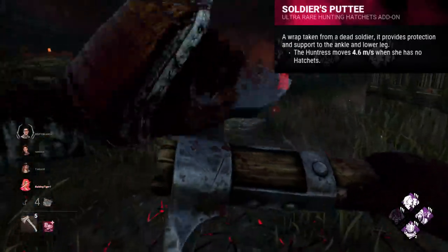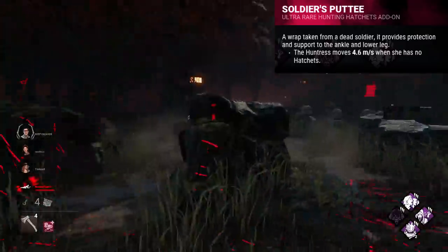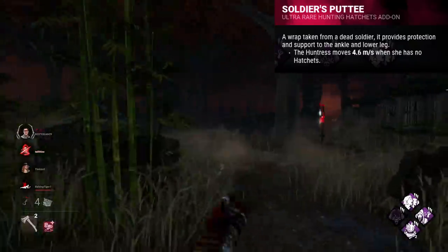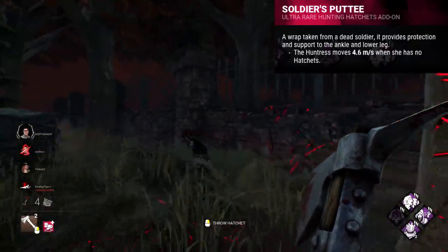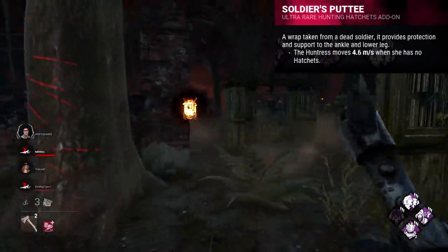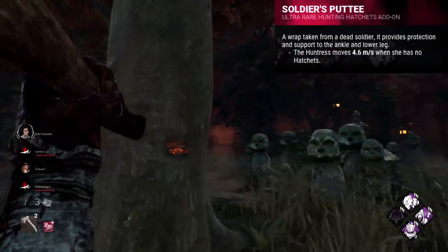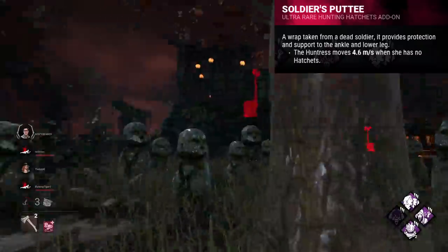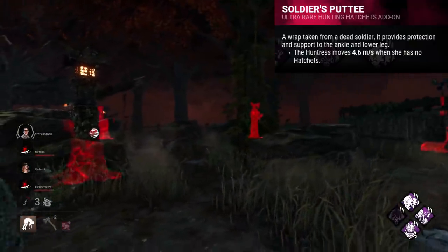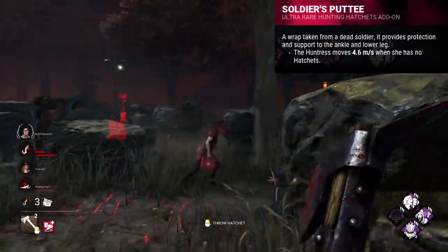Next up we have Soldier's Putty for the Huntress. This is another addon that I like the concept of, but it just categorically should not be iridescent — it could maybe be a yellow or green. This addon bumps your base movement speed up to 4.6 metres per second from 4.4 metres per second when you have no hatchets, making you basically regular movement speed when you have no hatchets left. It is helpful, but equally, if you're a competent Huntress, you basically should never be low on hatchets. And if you are, you're going to go and reload straight away, getting a few seconds of usage out of this putty at most. In rare occasions you can use the extra speed to normally chase someone, but this largely just isn't worth it. It's a good little buff in a specific area, but more fitting to be yellow or maybe green.